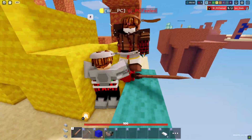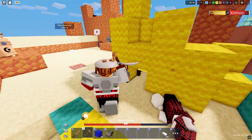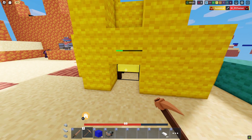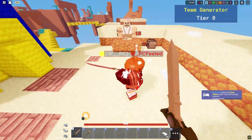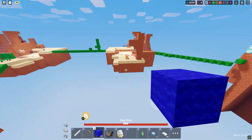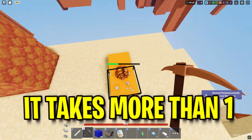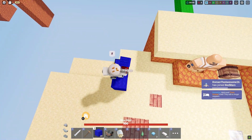Somehow Drill Man manages to be even better than Builder. The devs really thought they could sneak the scaffolding buff into Builder and think we didn't notice. The only way we can make Builder good again is if four to five blocks are TNT-proof, but it takes more than one TNT to break these blocks, instead of the blocks just being harder to break.